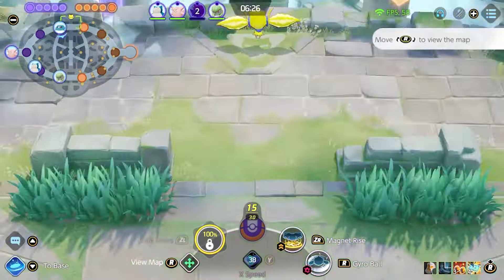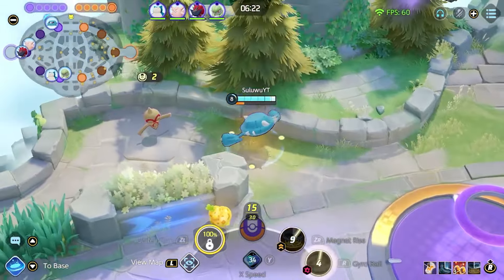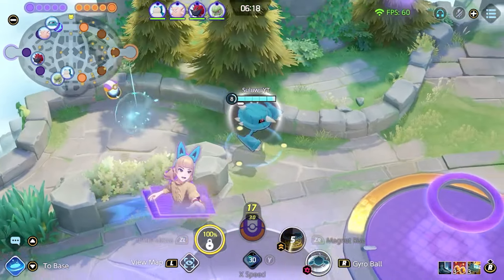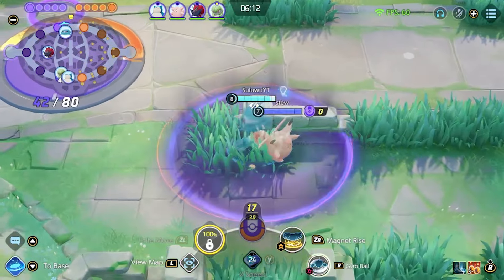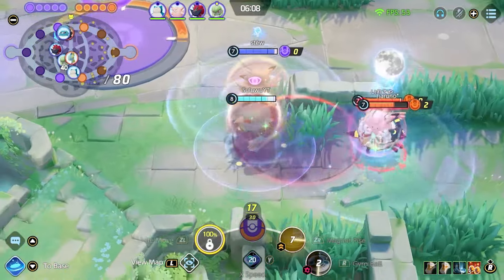I take X Speed as my battle item. This can really depend on what you enjoy to play. I think X Speed is fine. I think Full Heal is okay. I think Eject Button is really good too. I've seen Shedinja Doll — don't run this, it's quite terrible. But everything else is pretty strong. I would recommend X Speed the most probably.